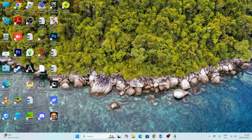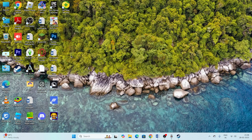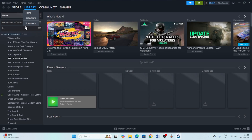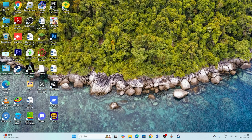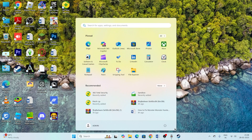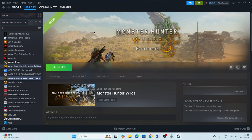Click Yes so Steam opens with administrator privileges, then launch the game from Steam. Once Steam is successfully launched, navigate to the Library and find Monster Hunter Wilds. Also, you can try a simple PC restart — just go to Start and do a restart, as a simple restart can fix a lot of issues.